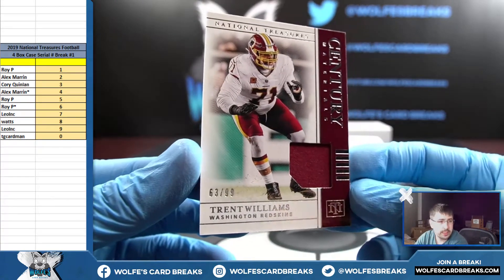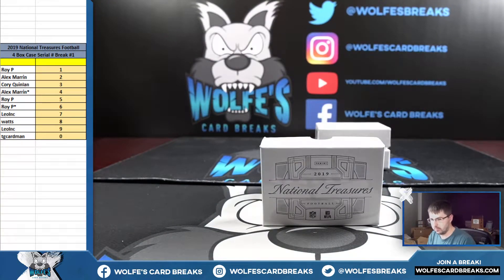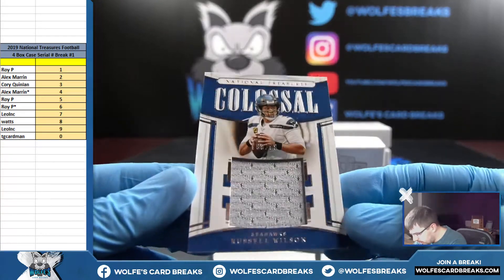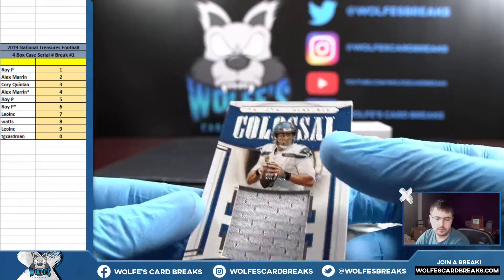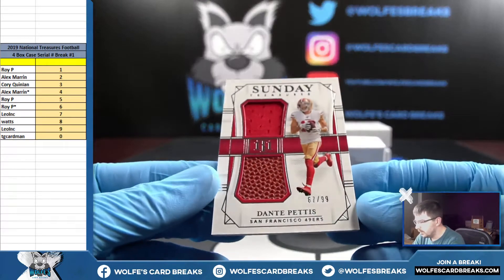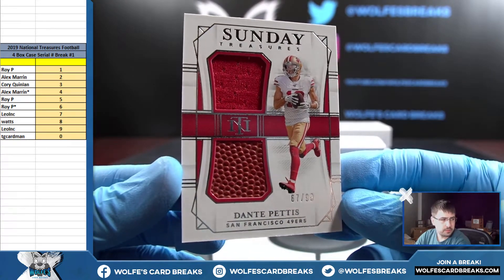Trent Williams, 63 out of 99, jersey — three spot. Russell Wilson jersey, number 69 out of 99 for the nine spot. Double relic, Dante Pettis, 67 out of 99 — seven spot, jersey and a football relic.